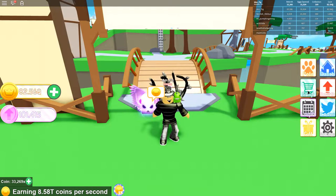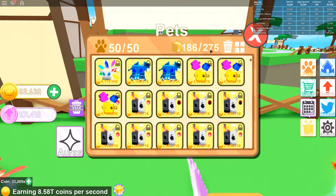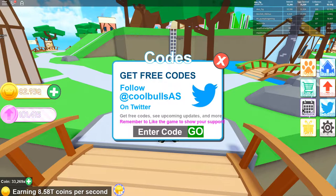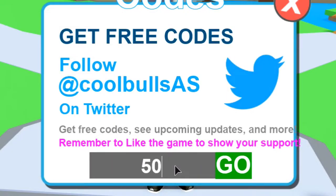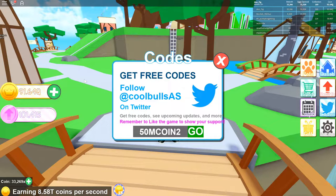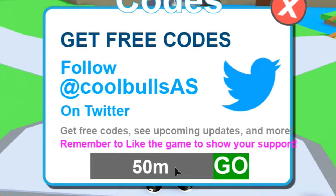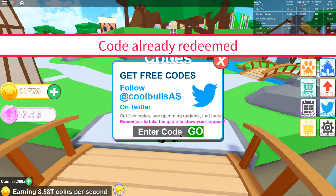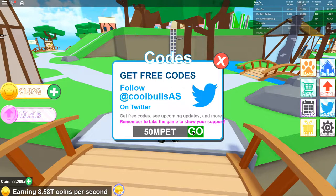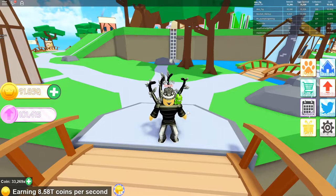Another thing they added: they gave us 25 free slots, so now instead of 250 you can have 275 in your collection — thanks for that, I appreciate it. And of course, if you guys want some free stuff, they added a new code: '50m coin 2' — that's going to give you a bunch of coins. I just got 8.58 quadrillion coins! Also, there's '50m coin 1' and '50m pet' from my other video, so make sure you use all those codes for some free stuff.